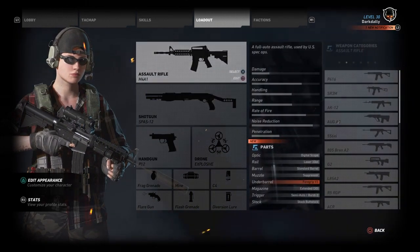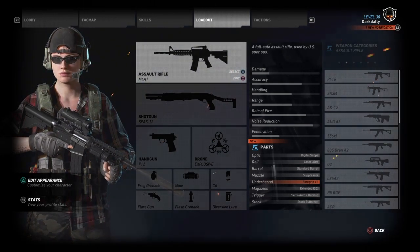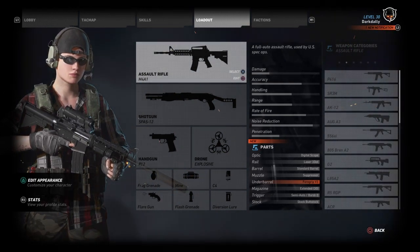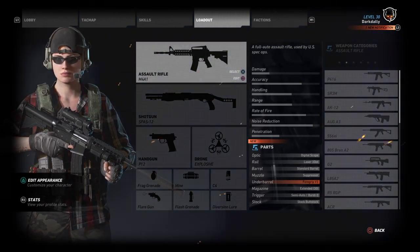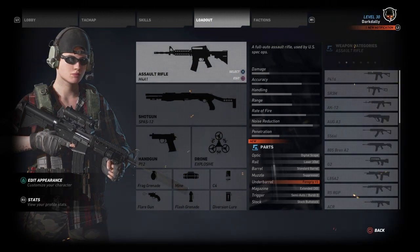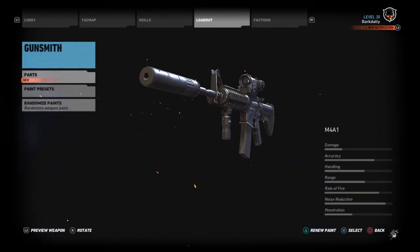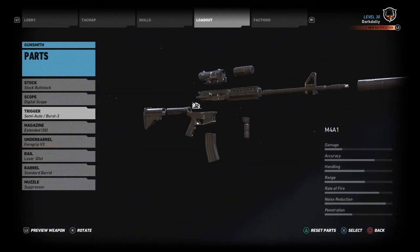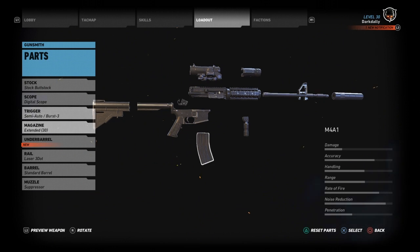I chose the M4A1 — of course, AR-15s are readily available in the U.S. I actually wanted to go with the R5 RGP, which is a Remington AR-15, but the problem is the R5 RGP in this game only has full auto for whatever reason, and I did not want this character to have full auto. I'm really sticking with commercially and legally available weapons in the U.S., so I chose the M4A1 because I have the option to put it on single shot. I strictly fire on semi-auto because I want that authentic feel, and it adds a fun challenge to the game.